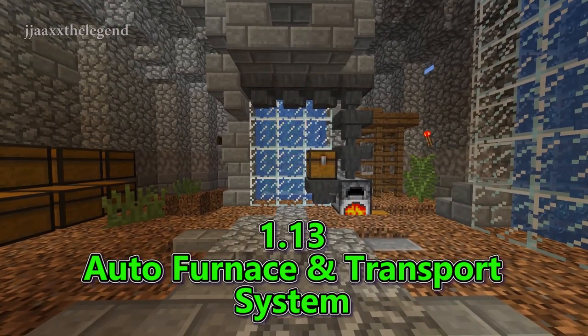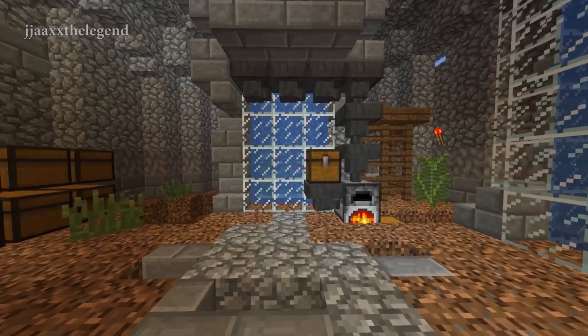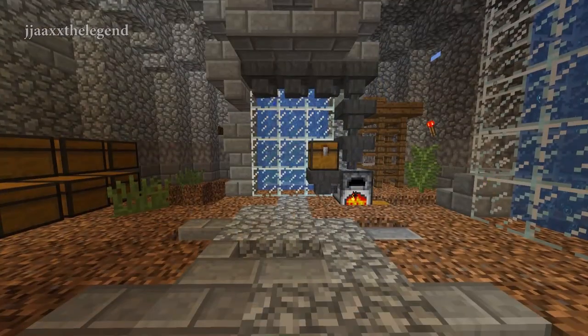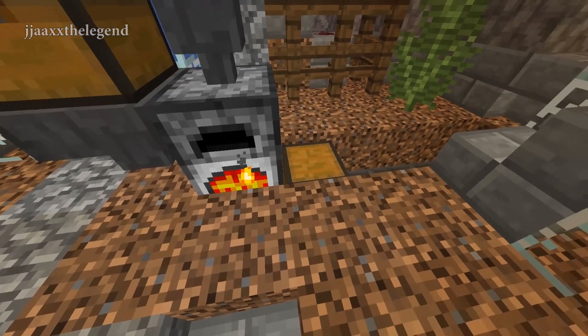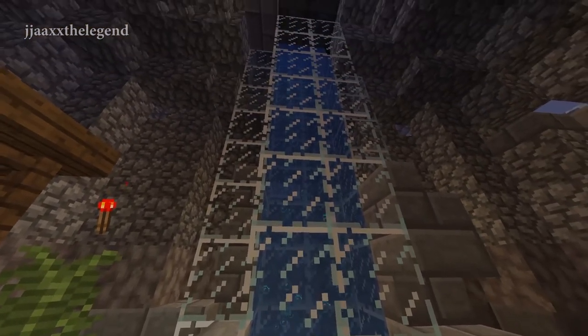There's a link in the top right corner of this video if you want to build the kelp farm. But I don't want my kelp to just go into a chest — I want it to be smelted and taken up to the top of my house. So let's see how this auto-smelting transporter works. The kelp comes out of the farm and into the hoppers at the top, then it is transported down into the furnace. From the furnace, once the kelp has been cooked, it moves along the hopper line and up our bubble column to the very top of my house.